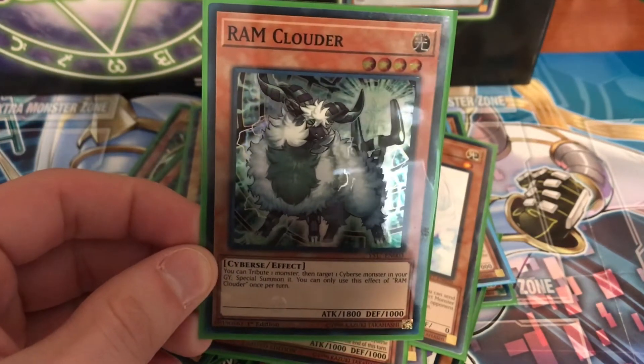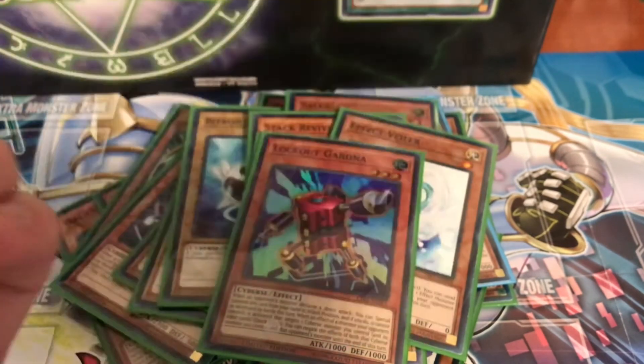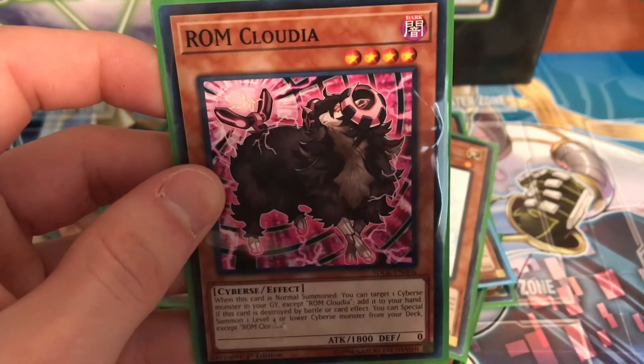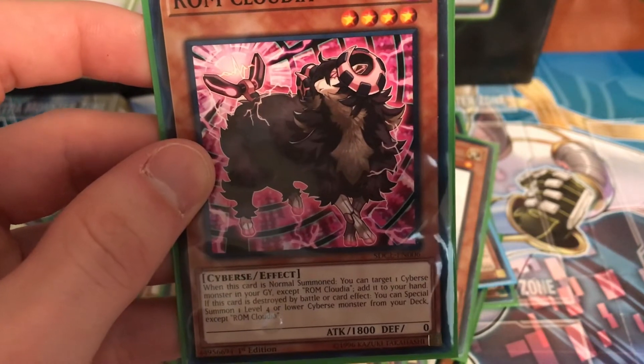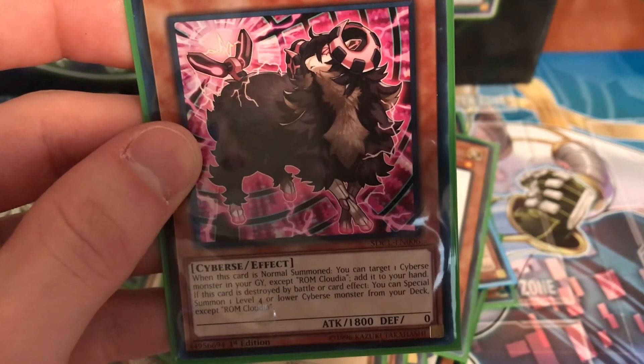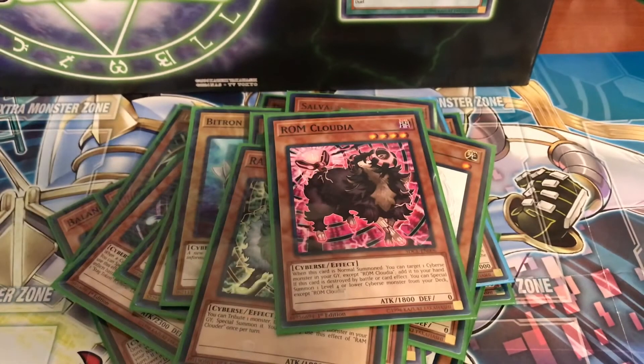I run one RAM Clouder — tribute one monster, then target one Cybers in your graveyard and special summon it. When RAM Clouder is normal summoned you can target one Cybers monster in your graveyard except RAM Clouder and add it to your hand. If this card is destroyed by battle or card effect you can special summon one level four or lower Cybers from your deck. That's it for the monsters — it's very monster-heavy and deals a lot with normal and special summoning all in one turn to get out your link plays.